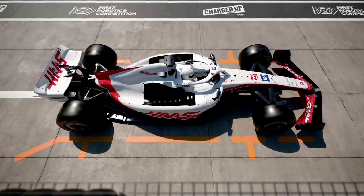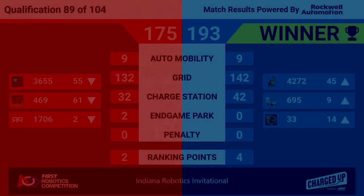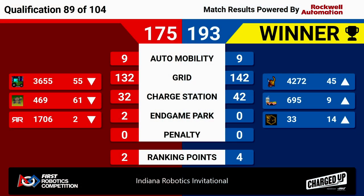We have a result for match 89, and it's going to the blue alliance. They were able to score 193 points to red's 175. All of the possible ranking points were earned during that match. It's going to bring up 695 now in the number nine position, their partners rising in the ranks along with them.